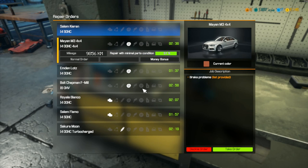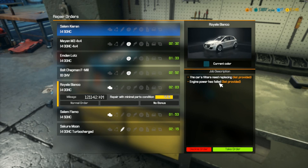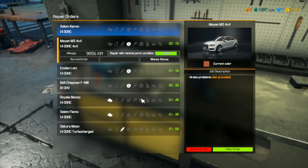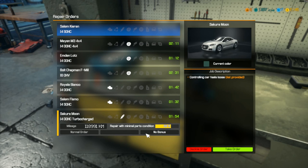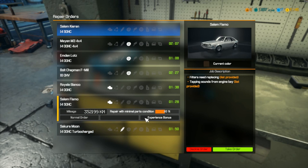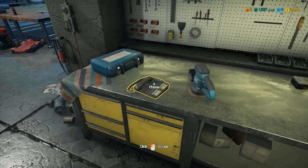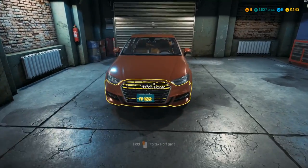We've got a few options: brake jobs, an engine job with failed engine power, and various others. I'm looking for money bonuses - this one here has a money bonus and it's just a brake job. We're pretty good with brake jobs now so we ought to be able to do this one quickly. Nice shiny looking car too.